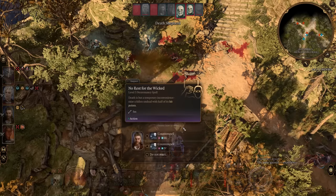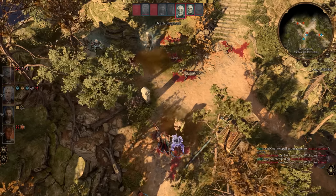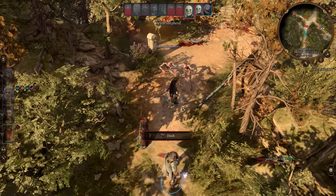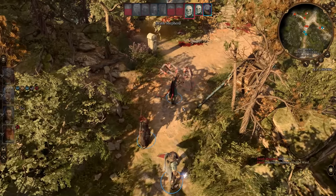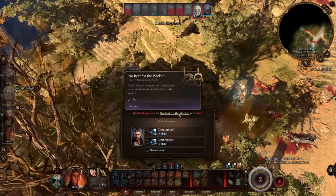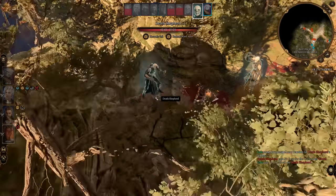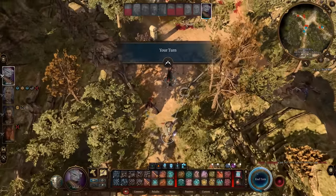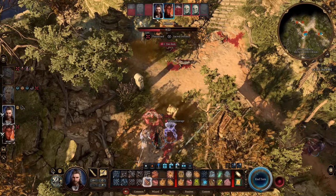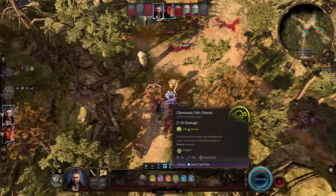Counter spell is incredible — grab it as soon as it becomes available at level three spell slots. It gives you a reaction: whenever someone casts a spell within your radius, you get the option to counter it. This is huge when fighting other wizards or bosses with unique spells not in the main pool. It costs a spell slot, but saving your level three or four slots for counter spell can be critical in certain encounters where enemy spells drastically change the fight's flow.